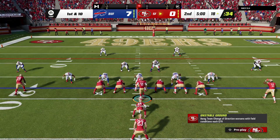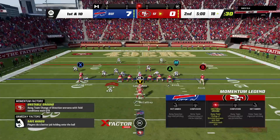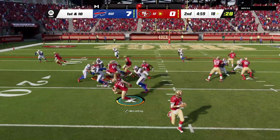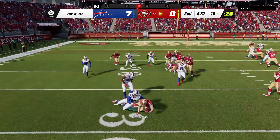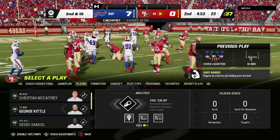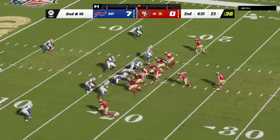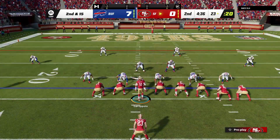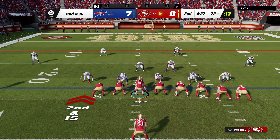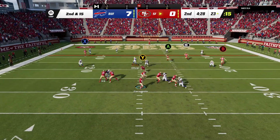Here we go, from inside the 20, first and 10 at the 18. McCaffrey on the give, and that'll hurt the average a bit as this time they're able to get him behind the line — a loss of five, bringing up second. They've had success on the ground on this drive, which makes the defense more likely to overcommit to stop the run. But keep in mind, it makes them susceptible to play-action passes as well.